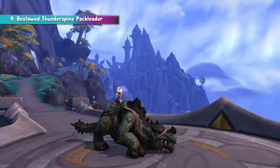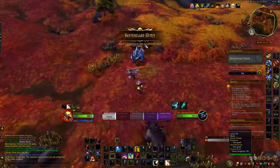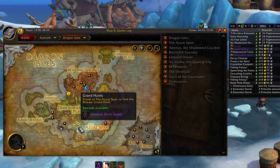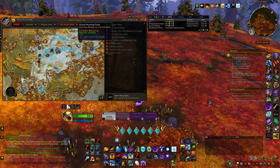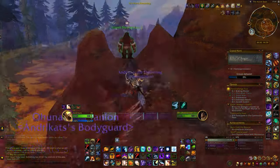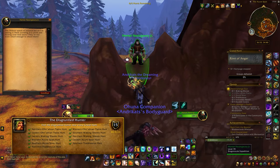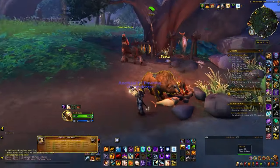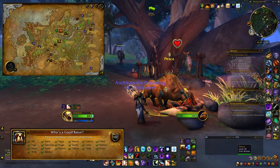Moving on, we have the Bestowed Thunderspine Pack Leader, obtained from the Ohn'ahran Plains meta-achievement, Center of Attention. To complete this achievement, you'll need to participate in Grand Hunt-related activities. The Grand Hunt event is always ongoing and rotates every two hours across different zones. You must complete all three hunts in each zone — completing a hunt triggers the next one to appear in a different part of the same zone, so focus on locating the zone you need and manipulate the hunt's location to your advantage. During each hunt, be sure to interact with Nessingwary. Also, for 'Who's a Good Packer,' simply locate all the dogs and interact with them.